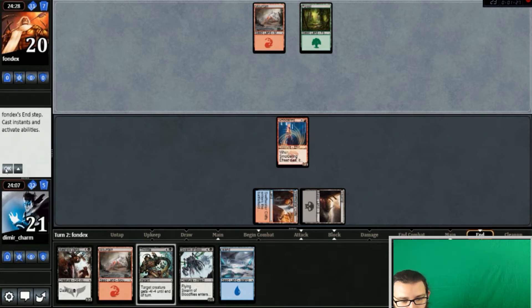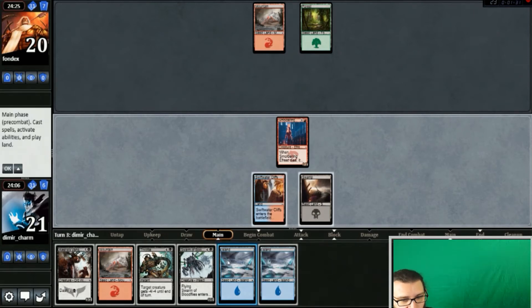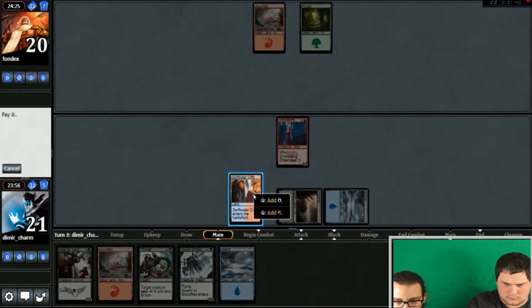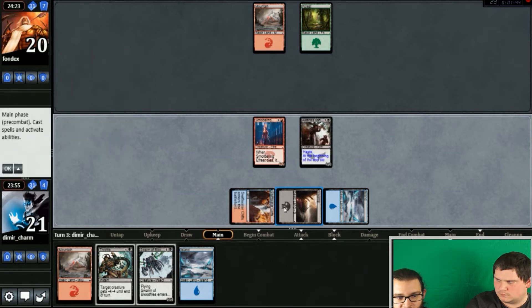My colleague has returned. We've drawn a land, which is great because it now means we can play our five-drops. I think we're gonna dash this cheeky chappy and get in for a nice five damage — a nice bit of first blood.